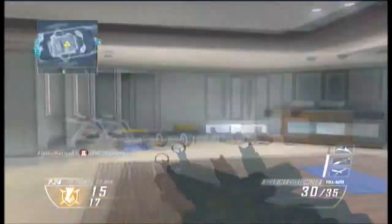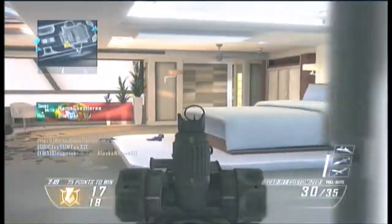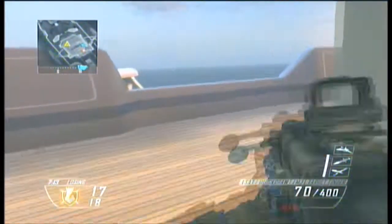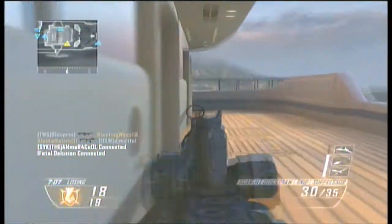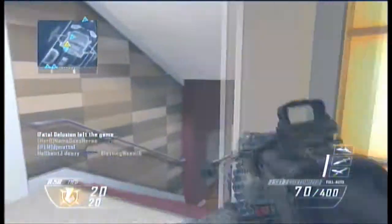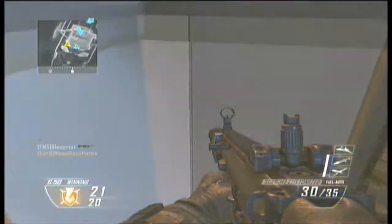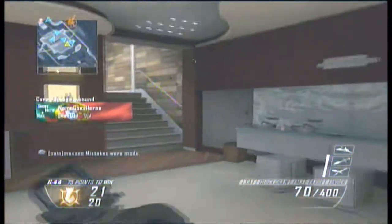The Target Finder is just like any other thing — MMS, shock charges, concussions — they can all be countered in a certain way. When someone uses the Target Finder on you, if you have the perk cold-blooded, they cannot see where you are and they'll have to actually see you with their own eyes. I'm pretty sure cold-blooded also makes it so they can't see through walls with the MMS either.